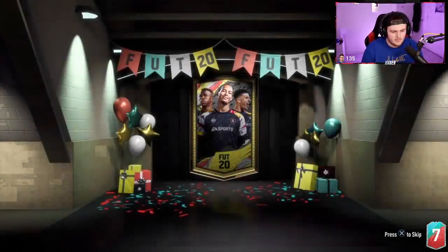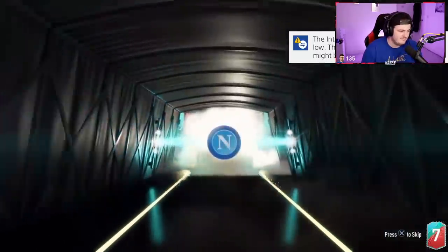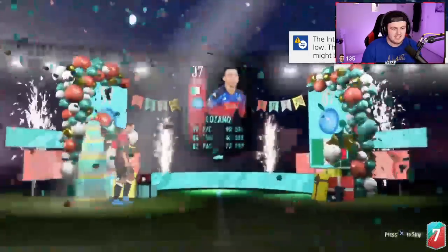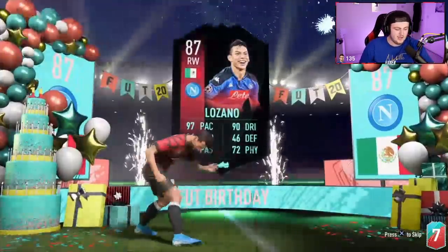Come on EA, we've had some good ones — I want to get another big dub for the end. Oh, FUT Birthday — it's Lozano. That's a new one, interesting. It's the new in-form FUT Birthday Lozano — nice bro, that's worth like two trillion coins!